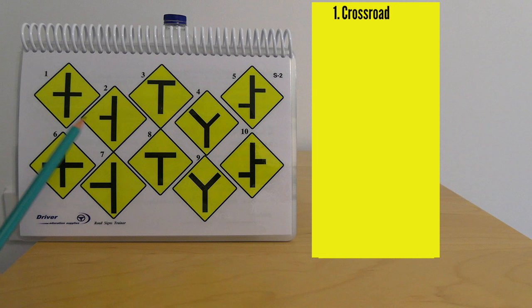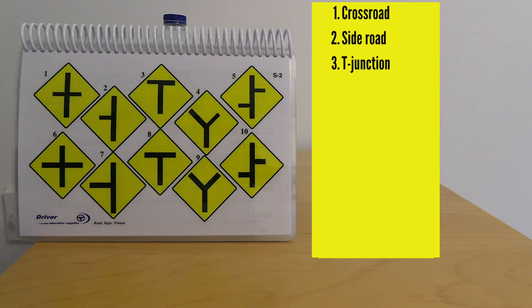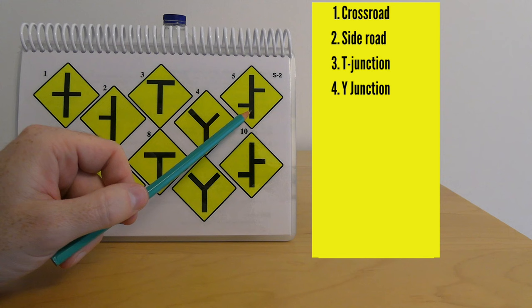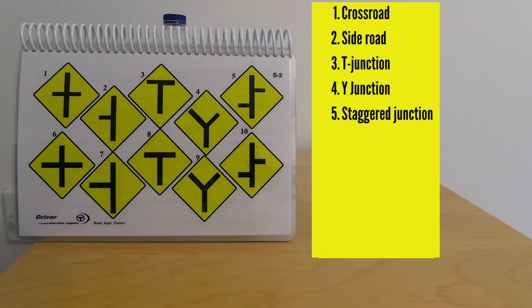These are warning signs. Number one is a crossroads. Number two is a side road ahead — the black line is slightly less thick, indicating a side road of lesser importance to the left. Number three is a T-junction, where the thicker line indicates the main road is on the right. Number four is a Y-junction, with the main road going left and a minor road to the right. Number five is a staggered junction — a left turn followed by a right turn, both of lesser importance.